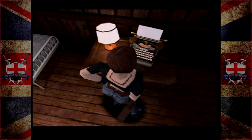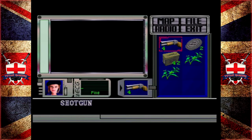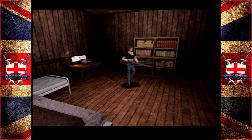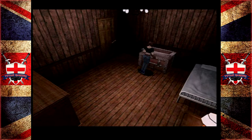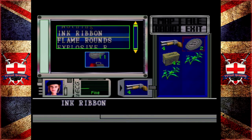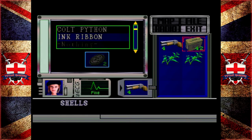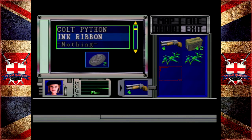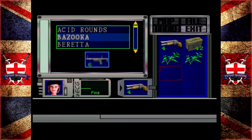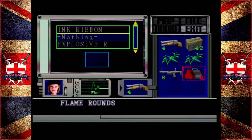Hey guys, and welcome back to Resident Evil. Where we last left off, we were about to go fight Plant 42. I don't know what to take with us, to be honest with you. I'm thinking a herb, well maybe two, and the bazooka with some flame rounds.